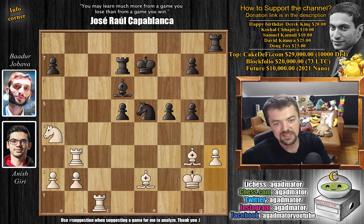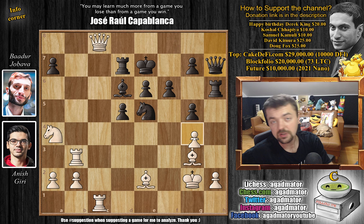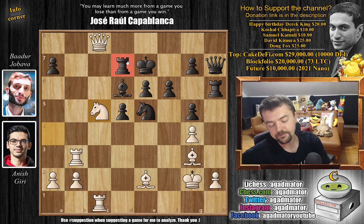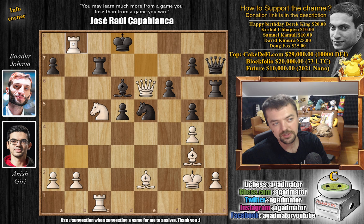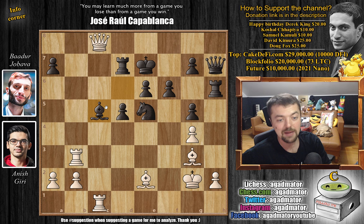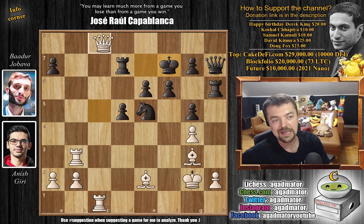Instead, queen to h7 was played. Jobava has to keep the queens on the board. Maybe queen to e4 check can stir some trouble, but now comes knight to c5, attacking the rook. Interestingly, you cannot play rook to c7 because you get checkmated — the e6 pawn is now weak. So just check, for example king to d8, rook to b8 check. You can block here, and then this would be checkmate. So the bishop has to capture the knight — we have bishop captures on c5.